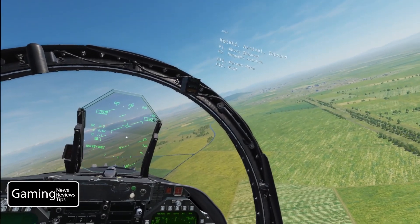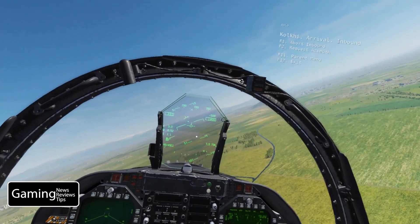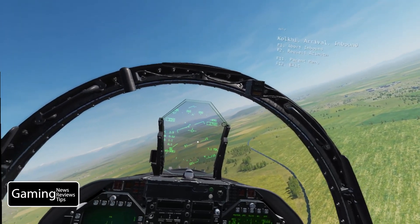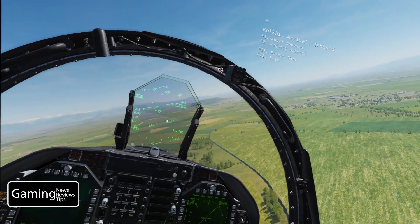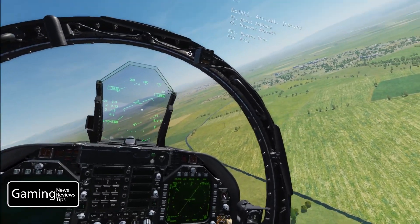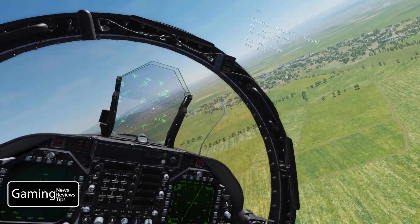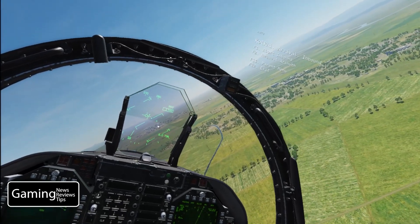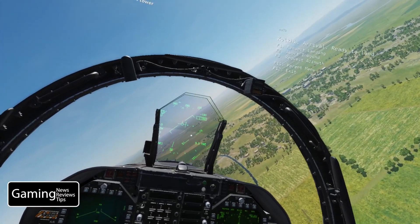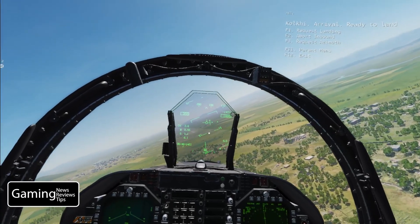We're coming into our initial approach to Sanaki. We can see our course line here, and I'm just going to try and get on a nice course line at a good altitude — anywhere between 1,000 and 1,500 feet above ground. As we come in on this course line, the tower is going to spot us and ask if we'd like to come in for a landing. Now we have the option to request landing, which we are going to go ahead and do.